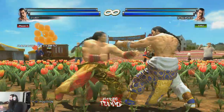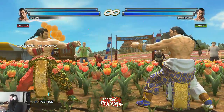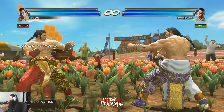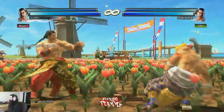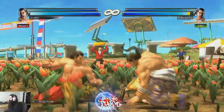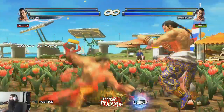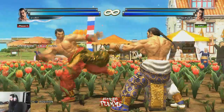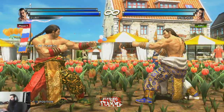From about Jack or Dragunov range, you have great tools like forward 3,4 for whiff punishing, back 1+2 for whiff punishing, and a reliable low in down-back 3. This low has great range and it tracks both directions at the tip — it's a fantastic low.